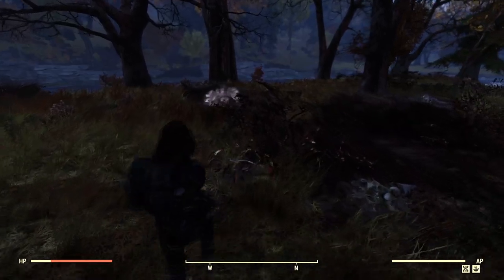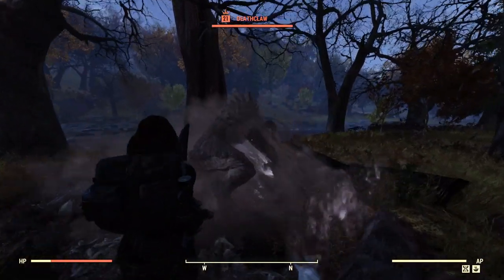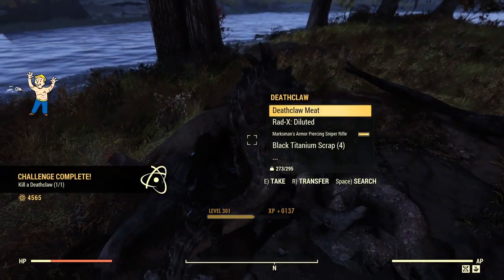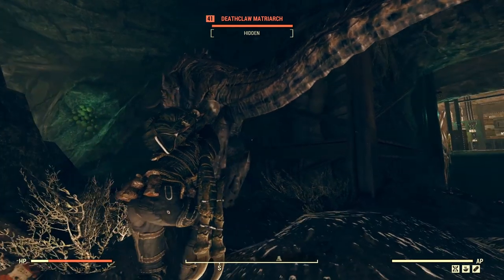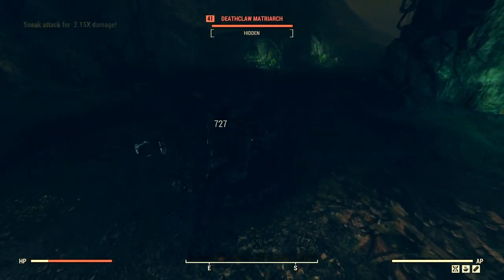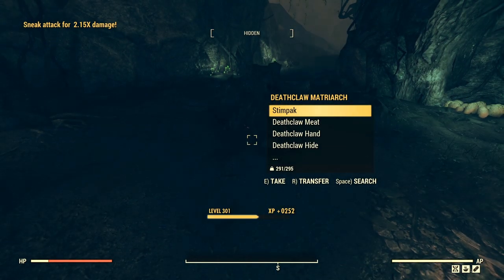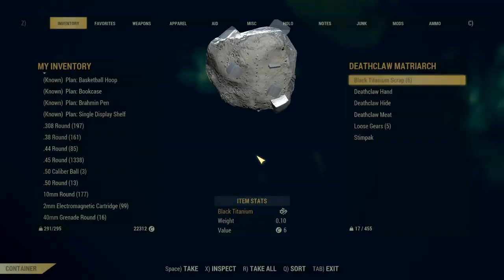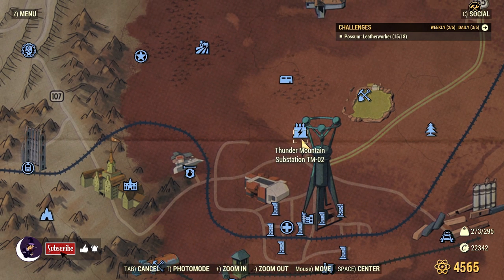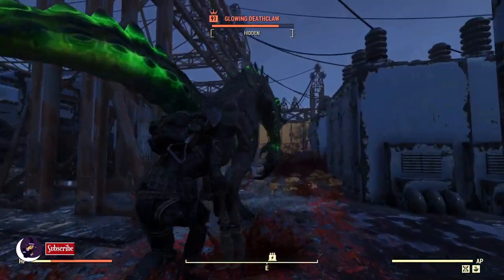You can frequently find Deathclaws at Deathclaw Island, two inside of the Abandoned Waste Dump, and one at Thunder Mountain Substation TW-02, just to name a few spots.